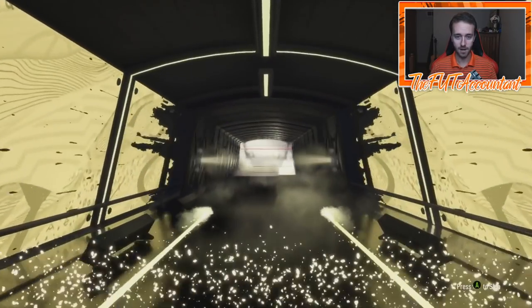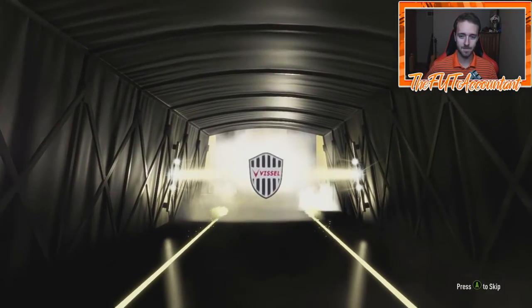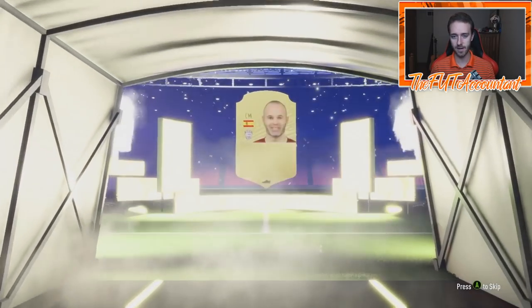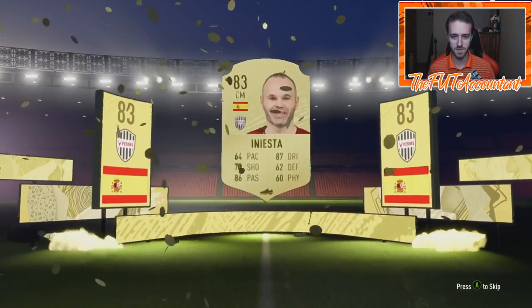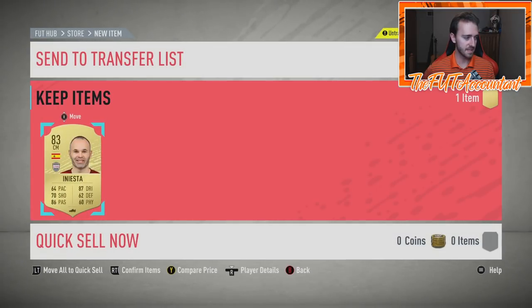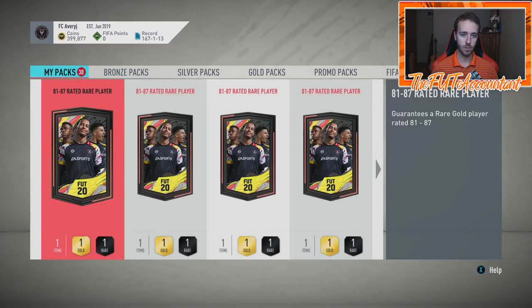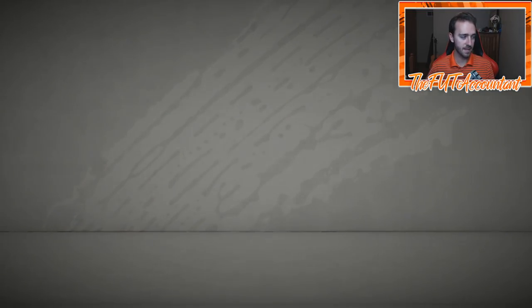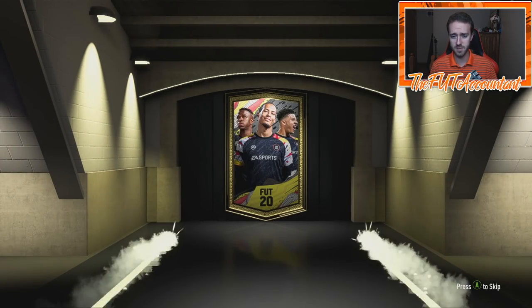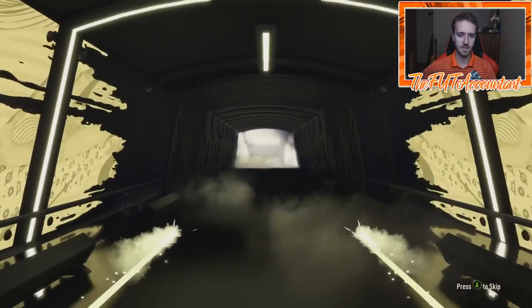First pack is a board. Our second 81 to 87 — it's a Spanish center mid. It is Iniesta, an 83 red card. Good for SBCs. That's a W because this SBC right now on Futbin says it costs around 2.9K. We basically just got our money back, and he probably didn't even spend 2.9K to do this SBC from scratch because you can just use bronzes from your club, which will reduce the price a lot.